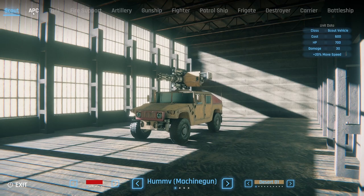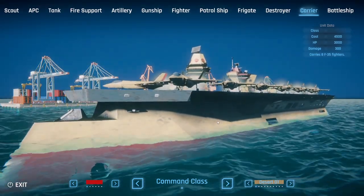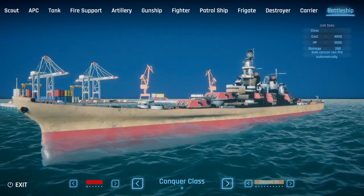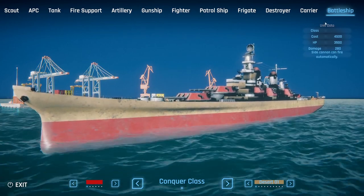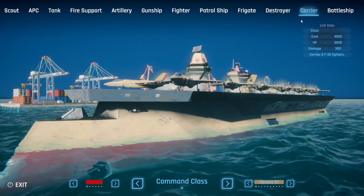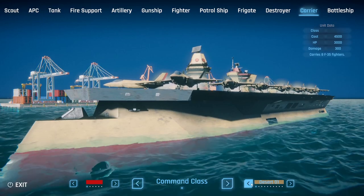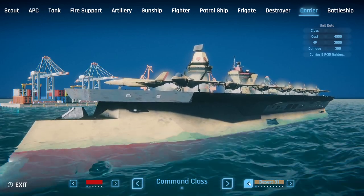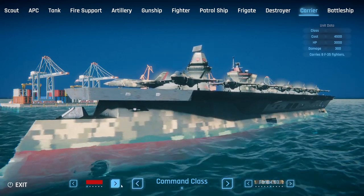We have several different vehicles here to customize and walk through: scout vehicles, APCs, tanks, fire support, artillery, gunships, fighter patrol ships, frigates, destroyers, carriers, and yes, battleships. Look at that carrier — they're looking beautiful with those F-35s on board. We also have some battleships, not as modern but definitely sweet. 280 damage on the battleship, 300 for the carrier that carries eight F-35 jets. The command class comes with different types of camo too — looking nice.